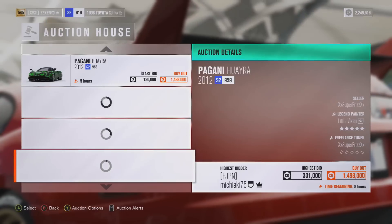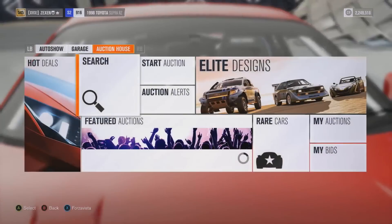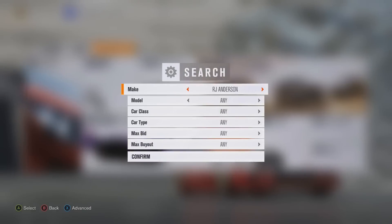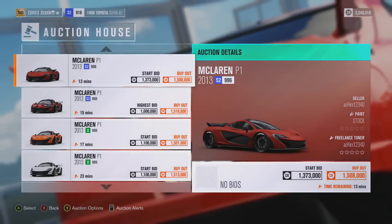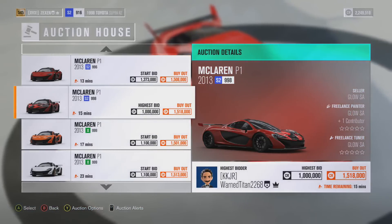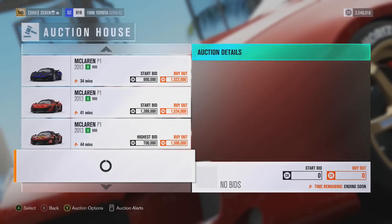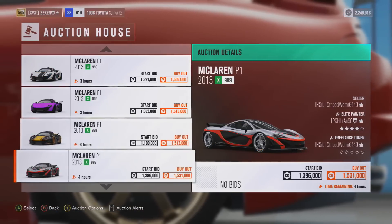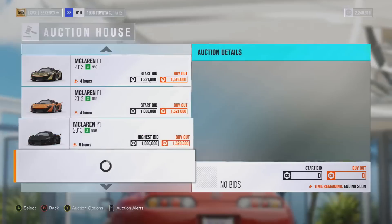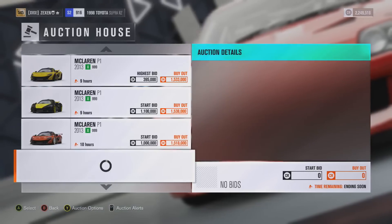Instead of searching for the Huayra over and over again for 15 minutes on end, that's why I like to have multiple cars to choose from. As there are no Huayras to purchase at the moment, I'm going to move on to the McLaren P1. McLaren P1s are selling for at least a million, maybe 1.1-1.2 million, so it's a lot easier to make guaranteed profit on this. The lowest buyout price is about 800,000 credits. If you're lucky and you search at the right time, there are McLarens that get listed for 800,000 buyouts.